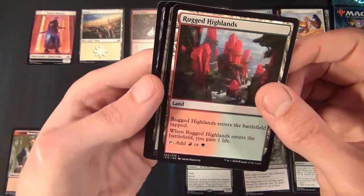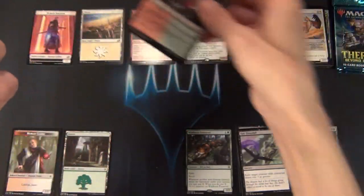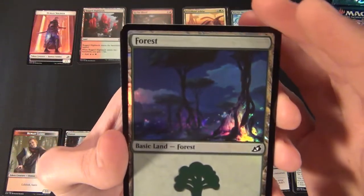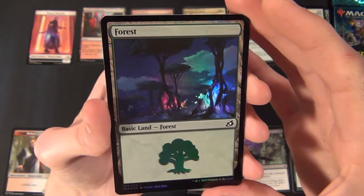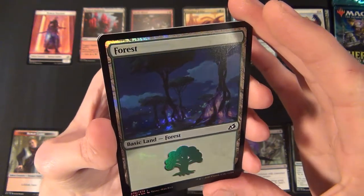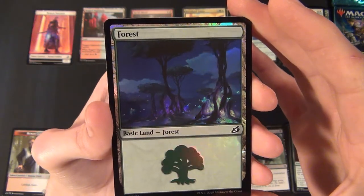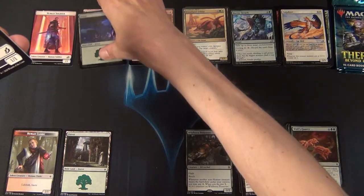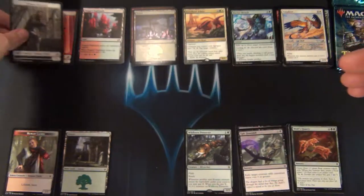Then we have a Rugged Highlands common land, and a foil Forest. I do like the foiling on this set because they only accentuate certain details on the cards — very cool. And then we have a Human Soldier token.